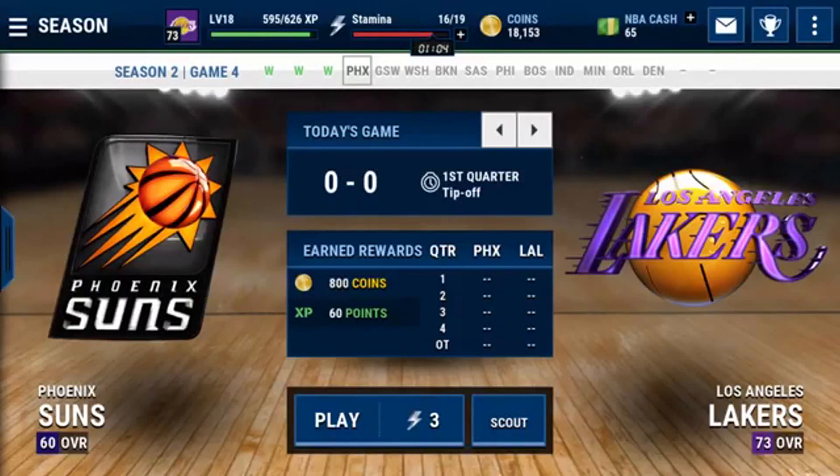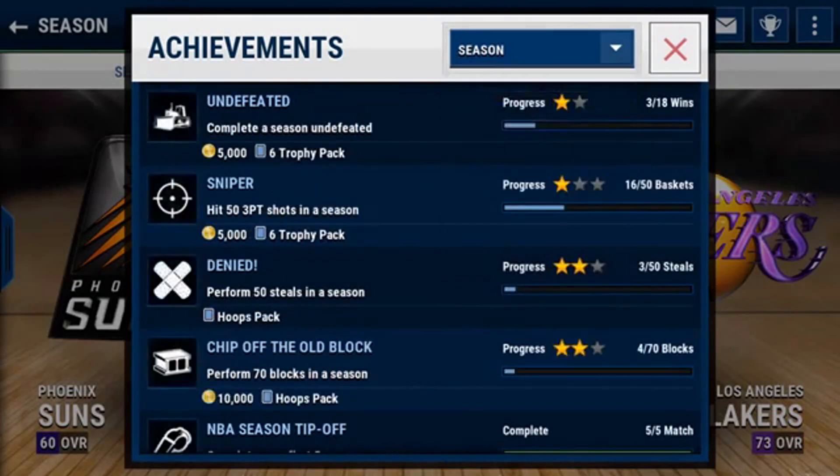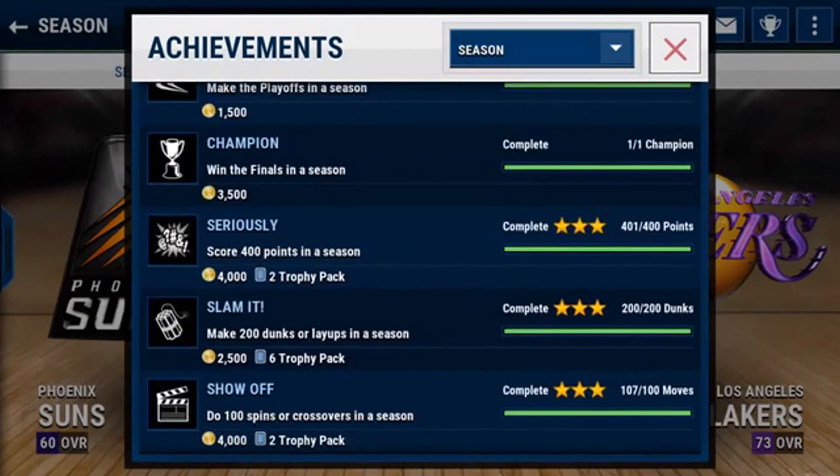What is up YouTube? I want to share with you guys every single coin making method that I know, and what you guys should do when you start off the game and things you can do later on. Right when you start off, go into the season and look at all these achievements you can get. Do every single achievement — winning games, scoring, stealing, playing defense, and all that. Play like a season, do all the achievements you can, and you should be well off with a good amount of coins to start off.